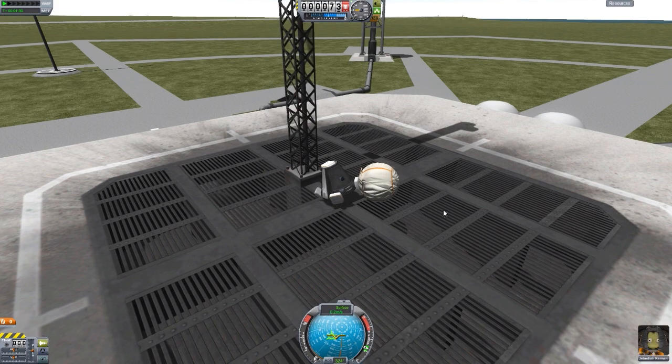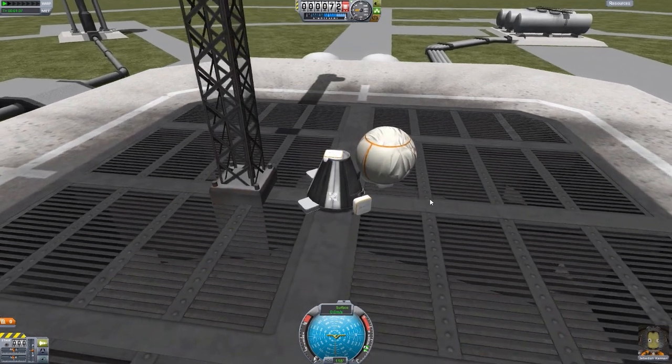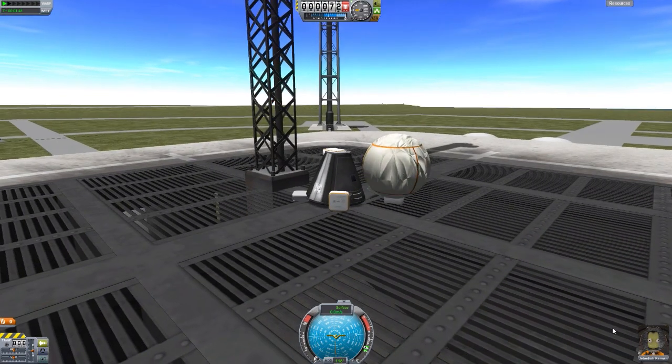If you are done with the airbags and don't intend on using them again — say your probe has landed and it's permanent there — you can actually detach them, which I've set to action group three. If we just go boop, they all just lightly detach; they don't have really any force to them. And that one stayed inflated.